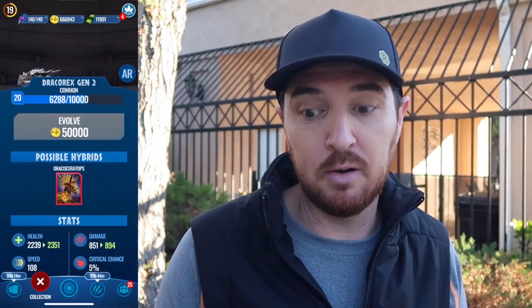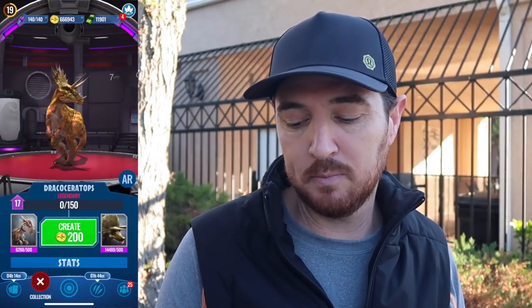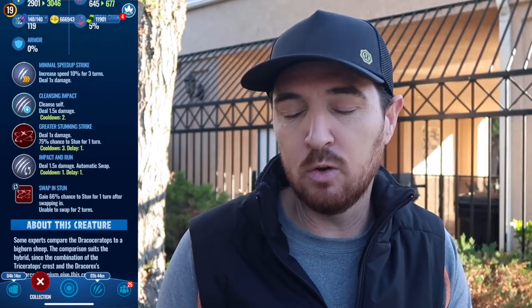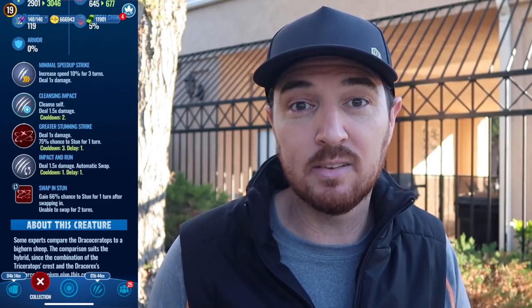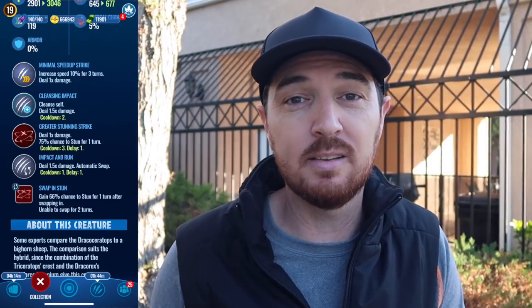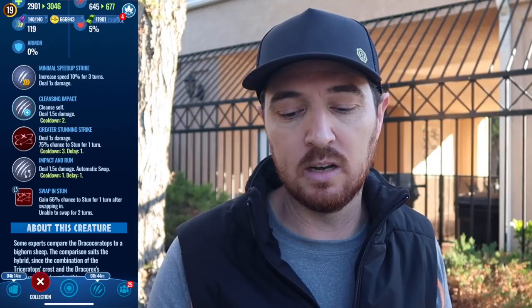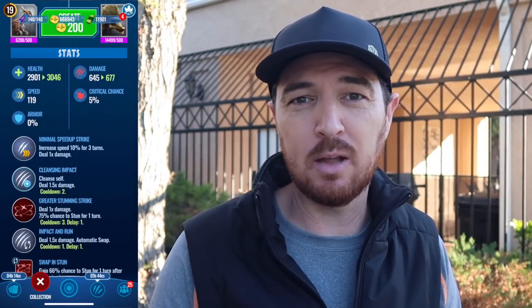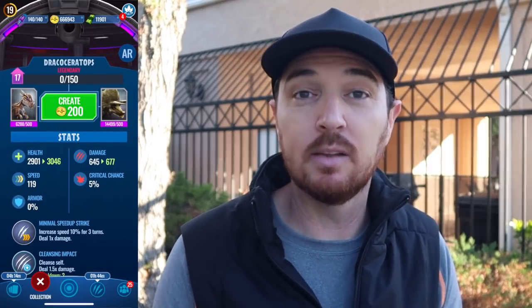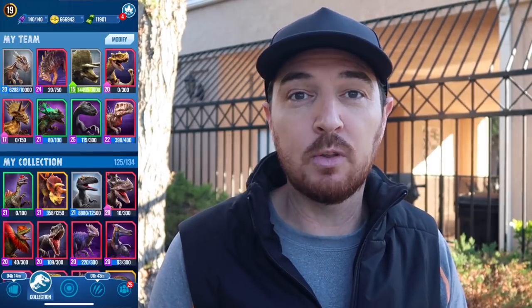This dinosaur is better than the Dracoceratops because Dracoceratops, when it swaps in, yeah it's going to stun probably, but that's not guaranteed. And if you know what damage your Dracorex Gen 2 is going to do, that is guaranteed damage, which makes that a far superior move to the swap in stun. All the swap in stun does, if it works, is instead of you losing the turn when you swap in, you stun the dinosaur and don't get hit initially. But at 119 speed, chances are you're going to be outsped and your opponent gets an attack in, and you're left scrambling because it's not the best legendary.